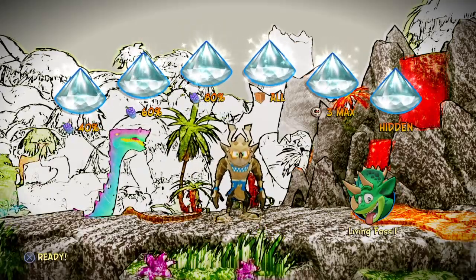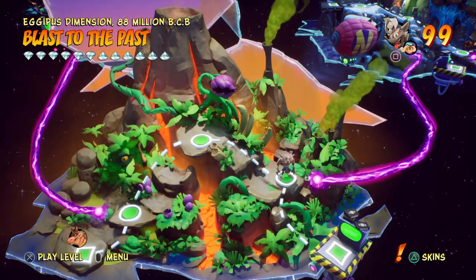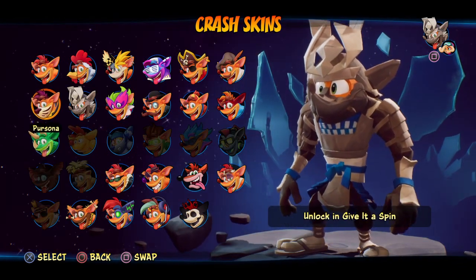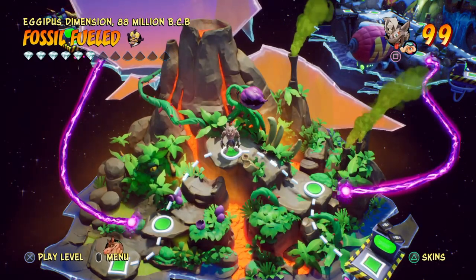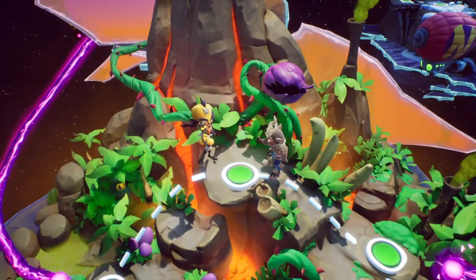And we got Crash a new skin. I'm actually thinking about saving the skin for the next cutscene because I want to see how it looks. Apparently some of the cutscenes show off the skins, and I want to see how it looks on Crash. There we go — Living Fossil. It's just so cool. Now that we took care of that, we need to go to the next level, Fossil Fuel, playing as Cortex in N.Verted Mode. So let's jump right in.